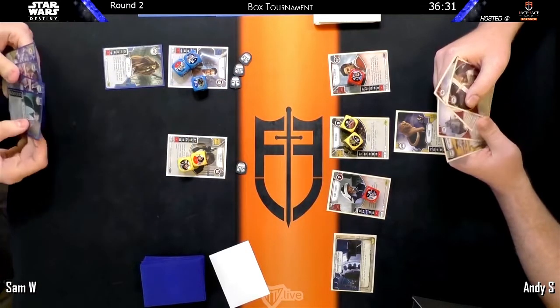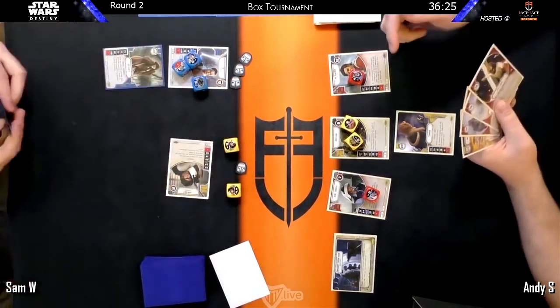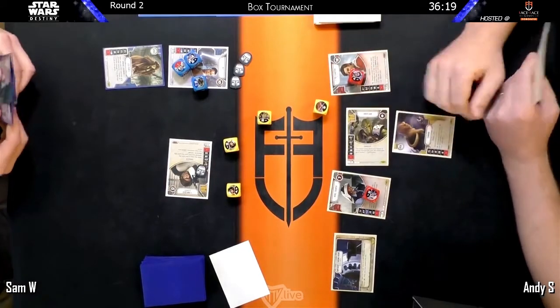It's a good start for Han/Rey to get the Jedi Robes because that will only last this round and they'll overwrite it with some other two-cost upgrade next turn. It's very possible — a blaster on it — well, if there's a Holdout Blaster in his hand, he would have played it already.